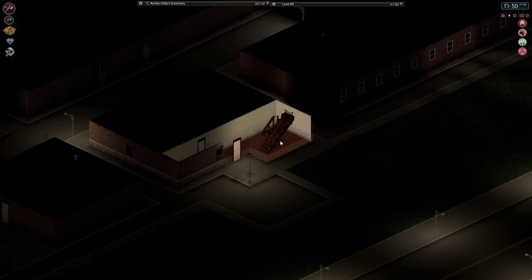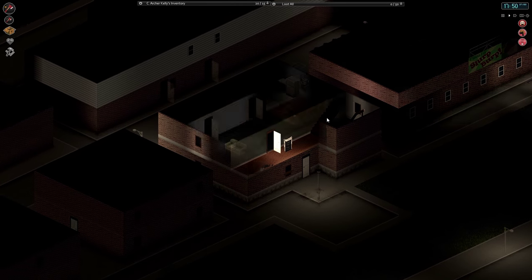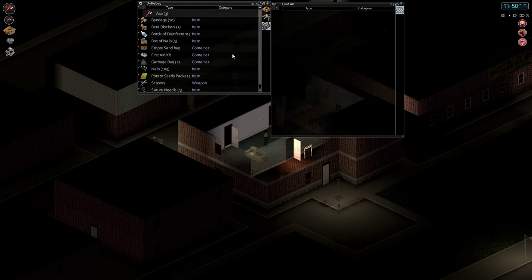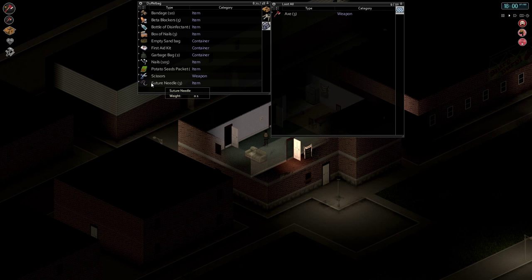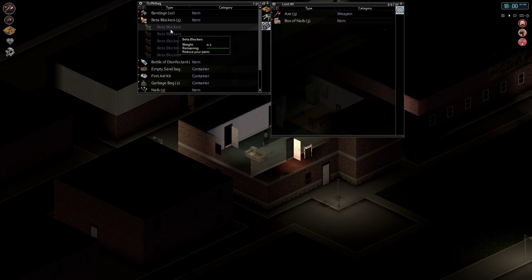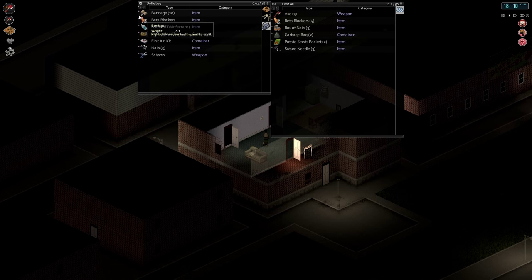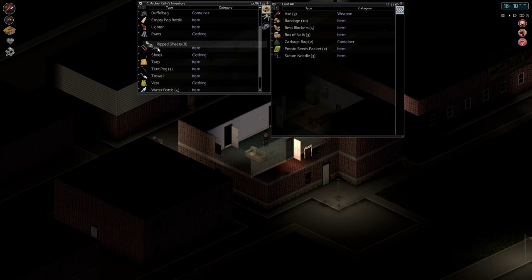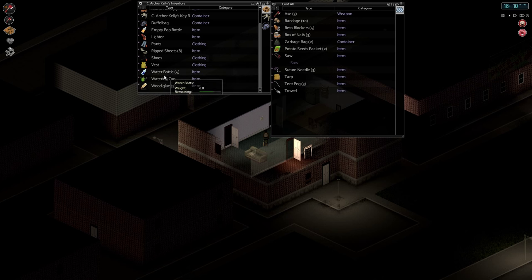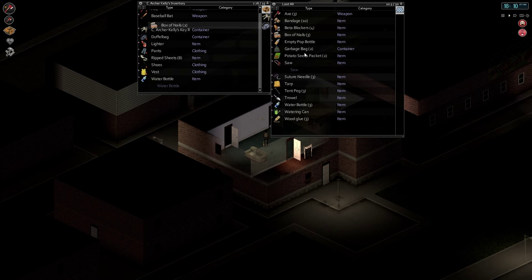I know where there are some more crates we can hit up as soon as we drop this stuff off. Hoping for a sledgehammer. Because what I'd like to do — the plan I've sort of come up with — is to be able to build across the roofs basically. In order to do that though, I have to drop a bunch of this stuff on the ground. Nails, place the nails in a box. Dump this, sandbag, suture needles — don't need those. Don't need all these bandages. Saw, tent pegs, tarp, trowel, watering can, wood glue. Three of these water bottles. There we go, that'll work.